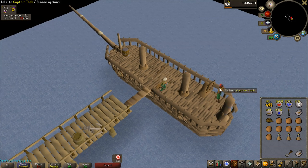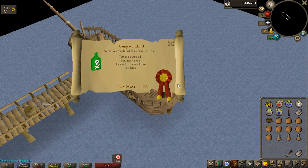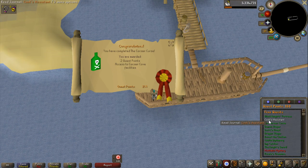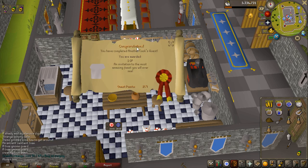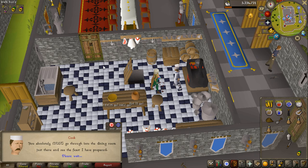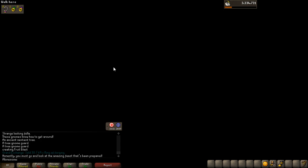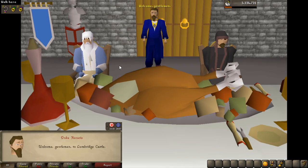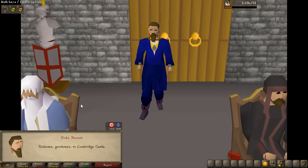My last prerequisite quest is going to be Corsair's Curse — it was a very easy quest, a free-to-play quest, and it gives two quest points. I have now completed Corsair's Curse and I can do Recipe for Disaster. The first step is completed, I got one quest point and the chef part is done, so I can open this door and the bank chest just below me has been enabled. This is the beginning of the long quest.